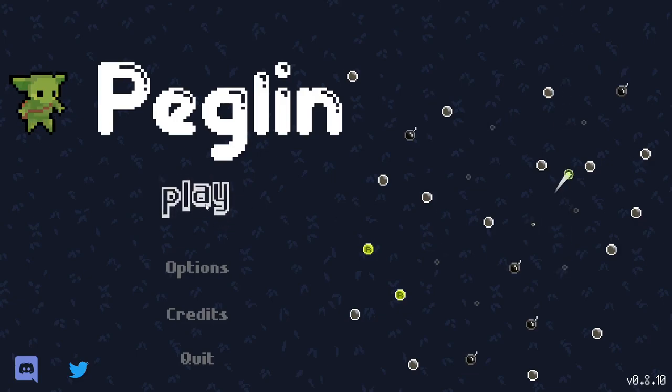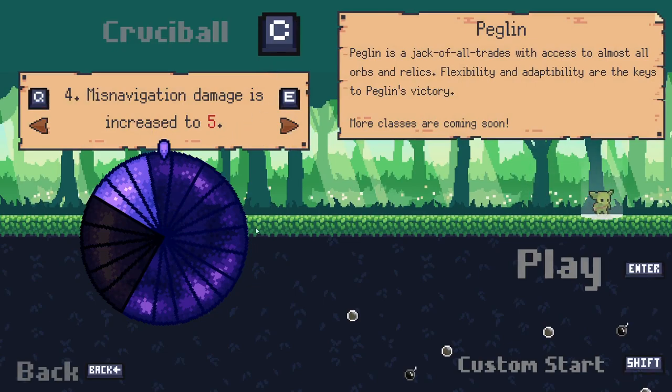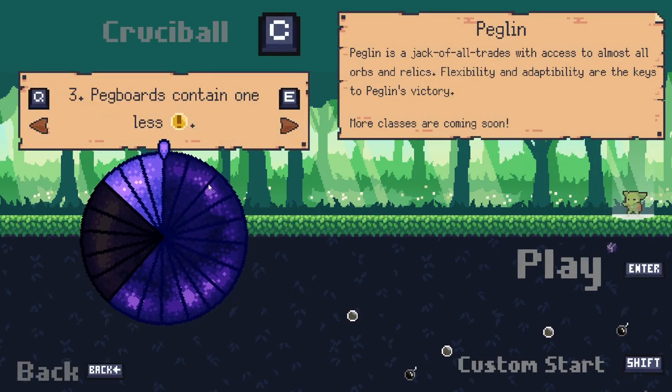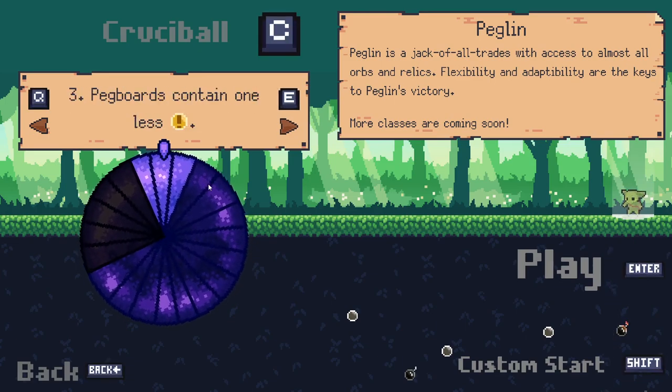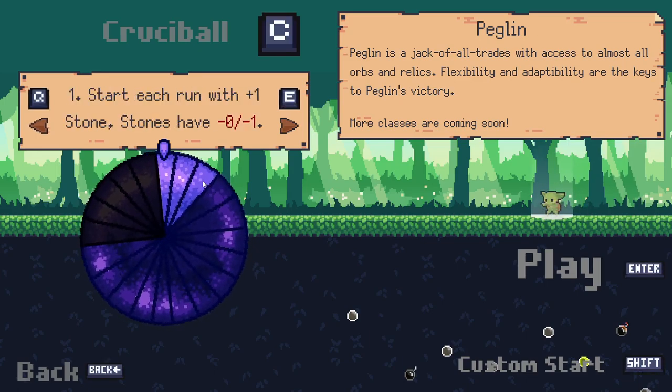Hello everybody and welcome back to some more Peglin. We are jumping back in once again and I think this time we can activate Crucible and see where we're at. So far we've done Crucible 1, 2, and 3 and we're on to 4. The effects we have on are starting each run with a plus one stone, and stones have a minus one to the crit.